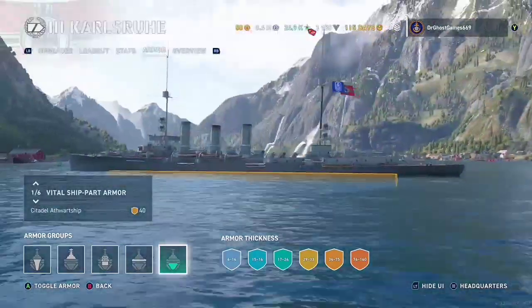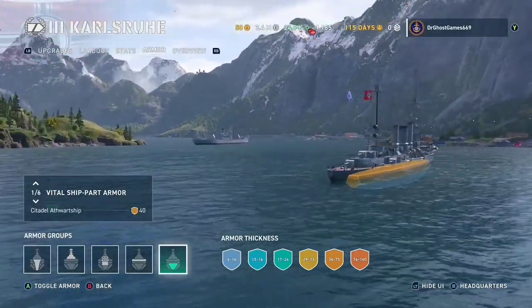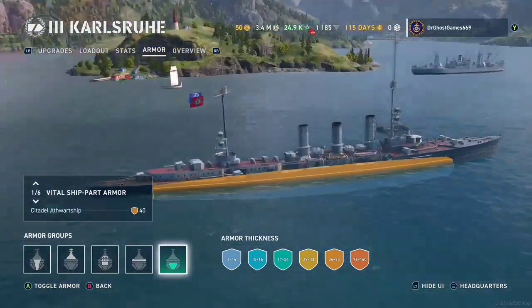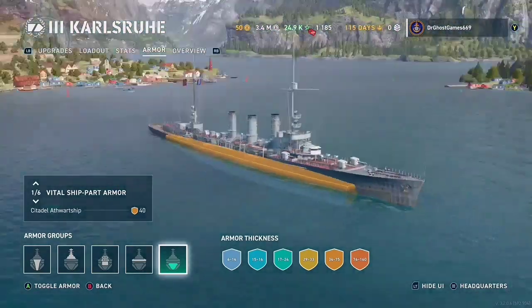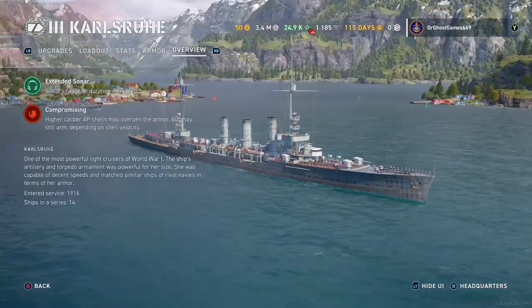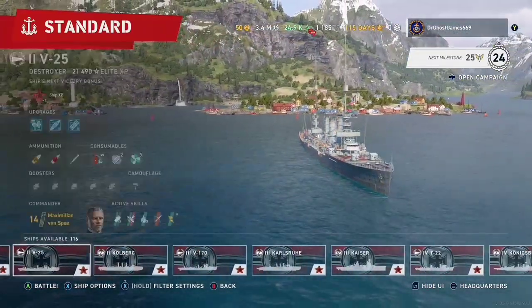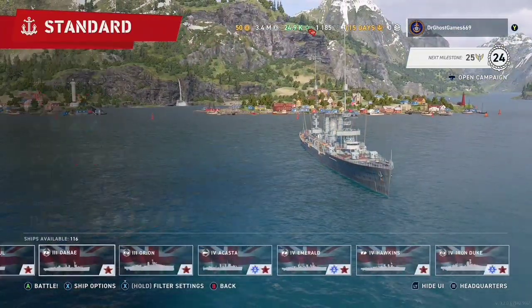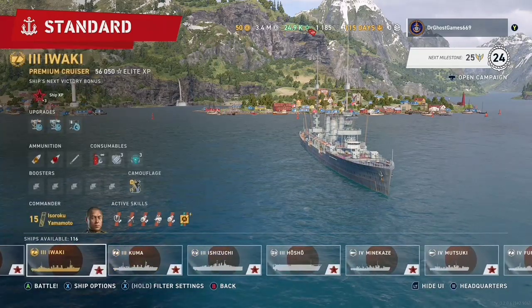At range it's a lot easier to get citadels because the longer the shell travels through the air, the shells slow down, decreasing penetration, so it will citadel a lot more easily. But the ship I'd probably be taking out mostly would be the Awaki.